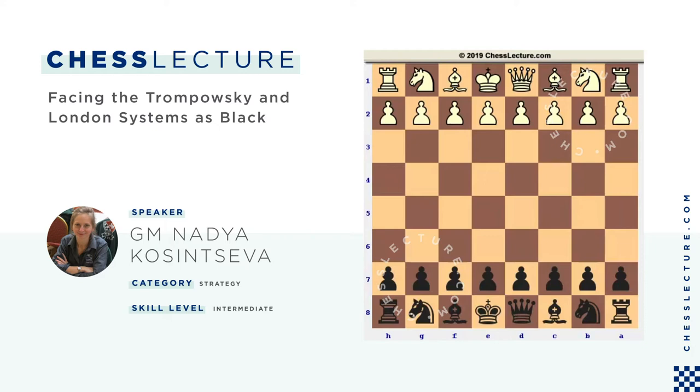Hello everyone, this is International Grandmaster Nadiazda Kasinceva for chesslectures.com. Today I'm going to introduce my vision on how to deal with the so-called Trompowsky and London systems. These systems usually arise after white plays D4 and black moves the knight to F6. In the Trompowsky system, white usually brings the bishop to G5 — Bg5 — a pretty popular side variation.